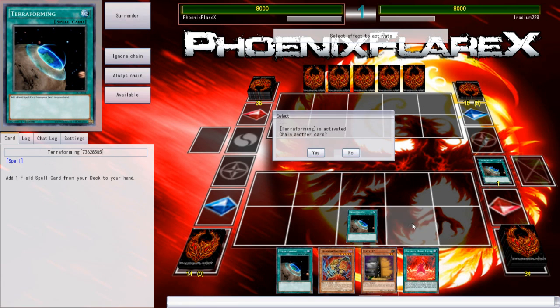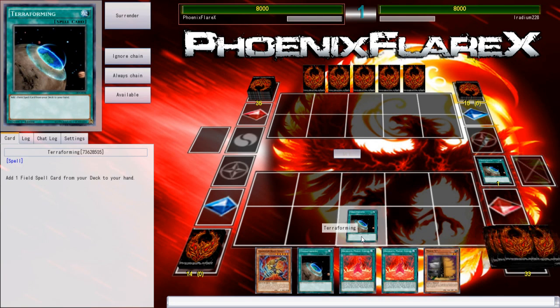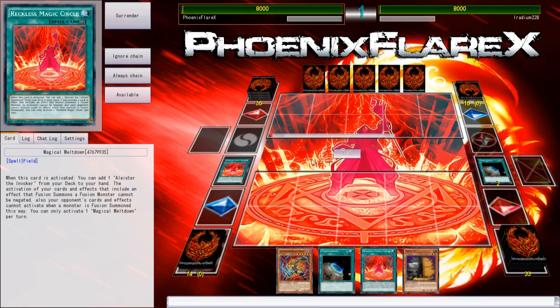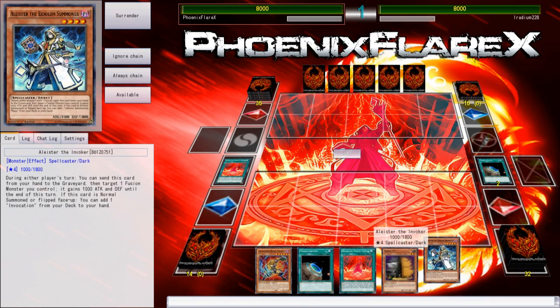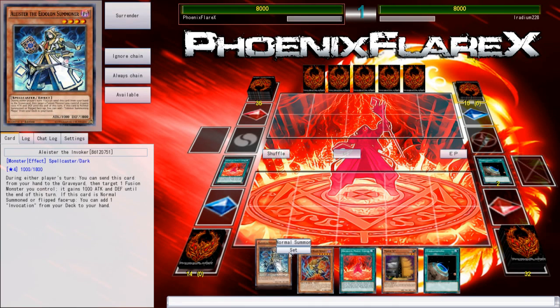I'm going to activate a second one and set one as a bluff. We're going to get some value out of this. I could have set both, but we're not going to risk drawing one off this possibly juicy Maxx C. I've got Noxious in my hand, which is really good.